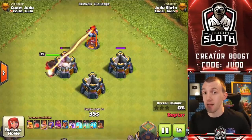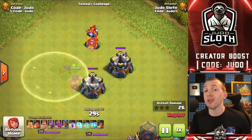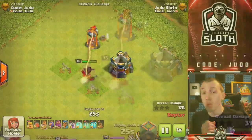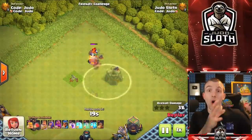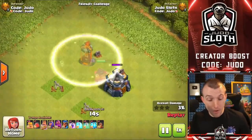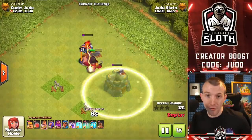Will the single target Inferno retarget and reset when you use the invisibility spell? I was quite surprised — yes, it actually will. I thought since it was already locked on it might not, but the single target Inferno will retarget when your troops are invisible. Be careful not to place the invisibility spell onto the single target Inferno itself, otherwise your troops will ignore it. But you can use the invisibility spell to reset and retarget the single target Inferno.